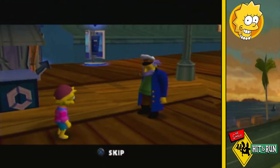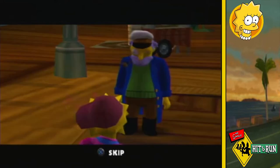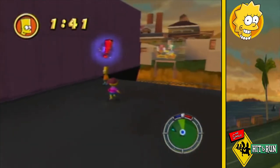Lisa panics that she destroyed the limo and killed Bart, but the captain assures her he wasn't in it — he got out and boarded a nearby ship. Lisa asks the captain to take her there, but he says he hates the sea. So we follow this tip and hop into the container ship to find where Bart is.